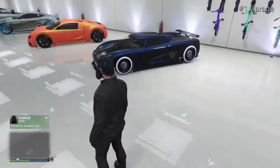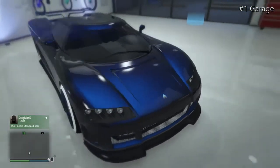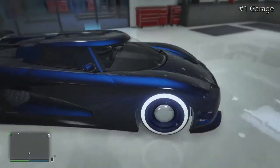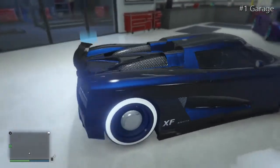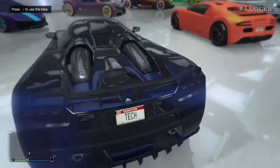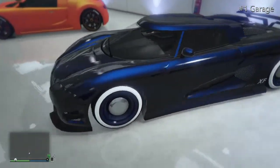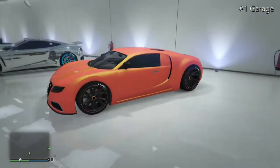Over here we have my Entity, which has a midnight blue and ultra blue pearlescent colour, some midnight blue low rider rims, and a North Yankton plate. Probably one of my best favourite supercars in GTA right now.